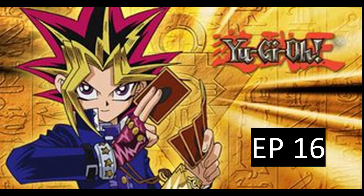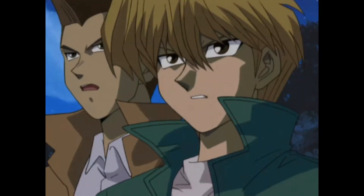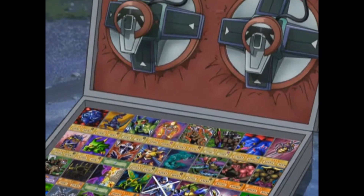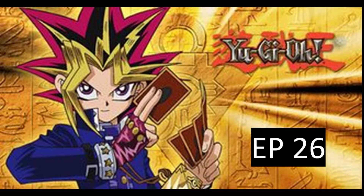In episode 16, this card can be seen in Kaiba's briefcase when he takes the duel disc out and throws it to Joey. Similarly, in episode 26, you can also see it in Kaiba's briefcase again when he takes the duel disc and throws it to Pegasus.